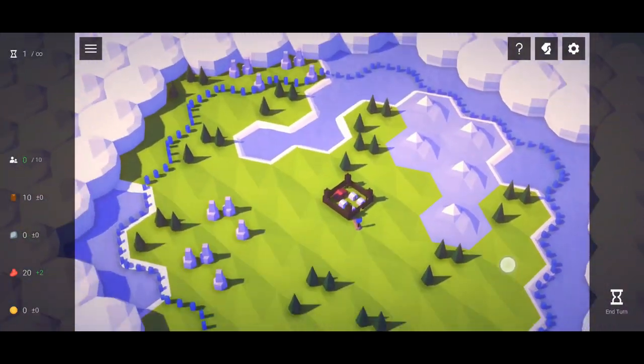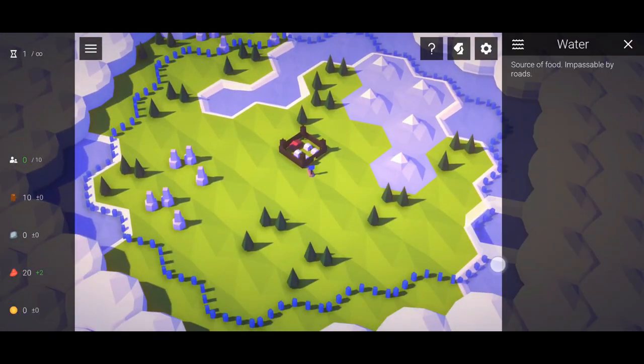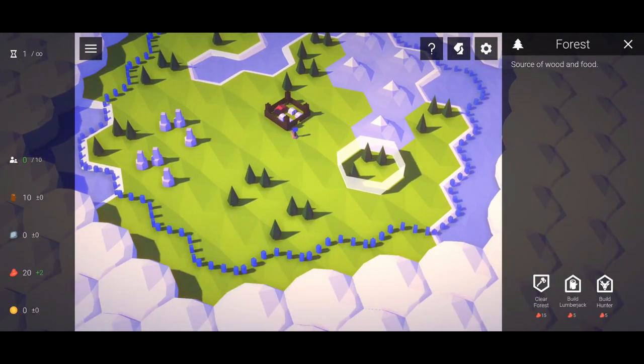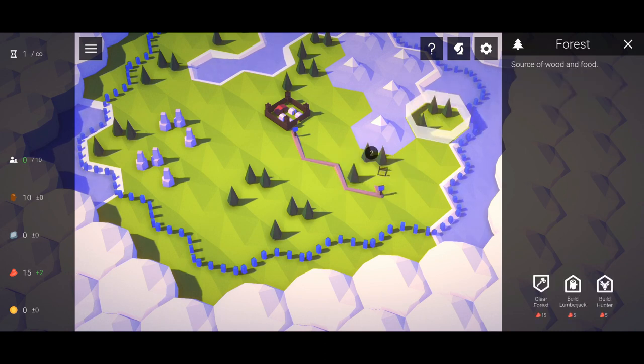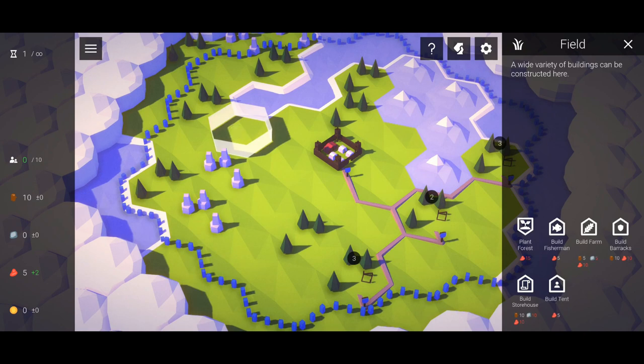Okay, first things first, let's build our economy. As you can see there are four types of resources: wood, stone, food, and gold. We're gonna build some food production buildings, some hunter's camps, and a fishing hut.